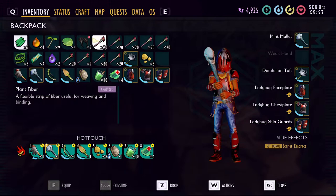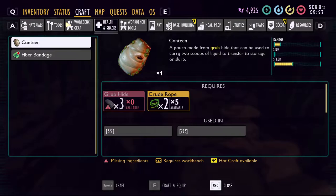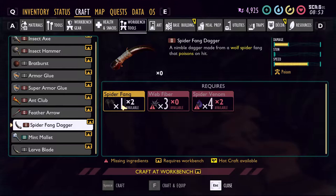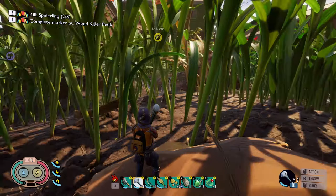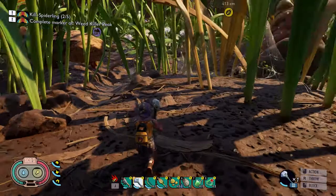We've got our spider fang. We only have one open inventory slot but we got what we need. Looking at crafting — we got the venom arrow unlocked. Under tools there we go — spider fang dagger only takes one fang, and we have four spider venom. That crafting combo has been really good; it works really fast. It's not as strong as the mint mallet, but the way it's modified it works really well.